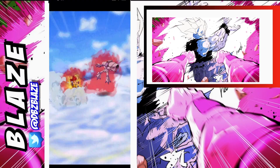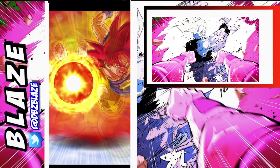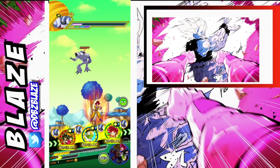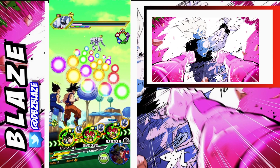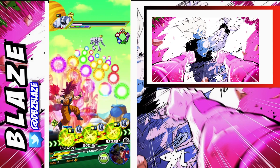Unless of course you're on the JP side, where you have the LR Vegeta and Trunks, or if you have the LR Carnival Goku at 100%, then maybe you could actually use that character. The 790 or C LRs do have the guard ability, so we were able to tank it.